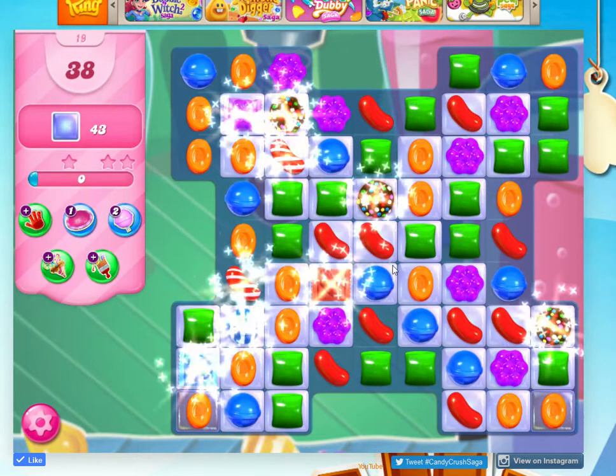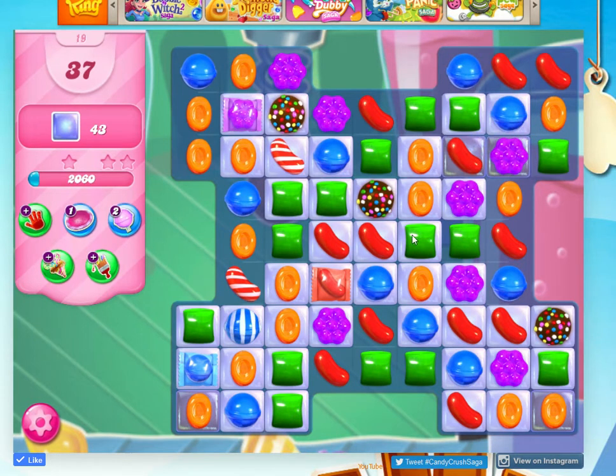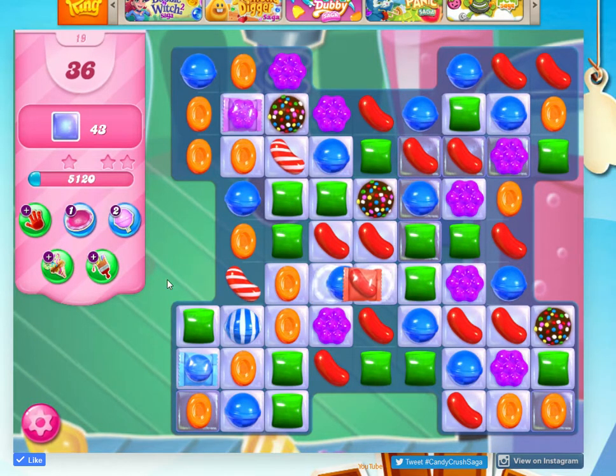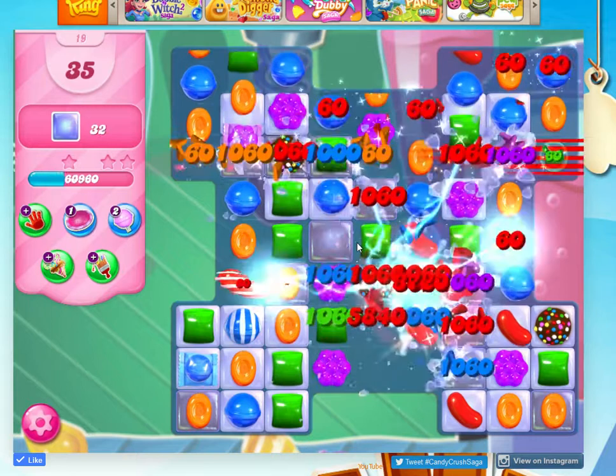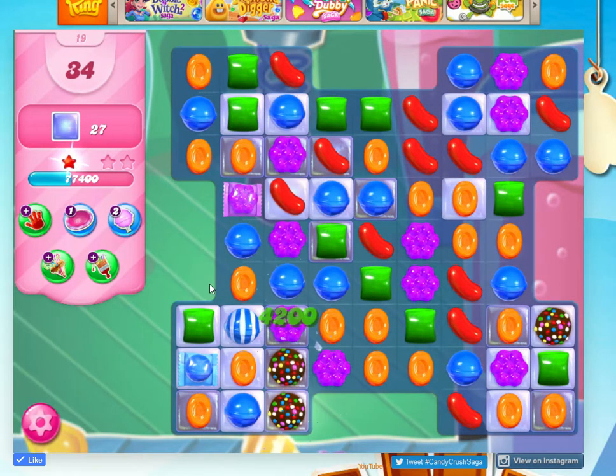Level 19, here we go — clear all the jelly. As you can see, some are whiter and these ones on the edge are just about 43, 38 moves. I've got lots of bonuses because I've been going through these lovely easy levels. Generally with this, I haven't started out too well, this one, to prove to you...